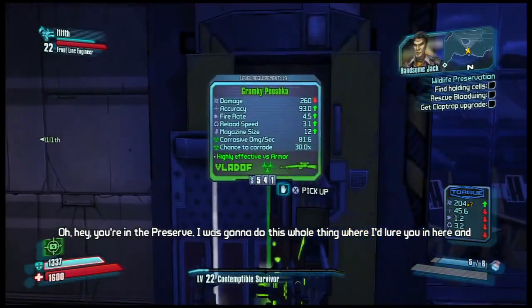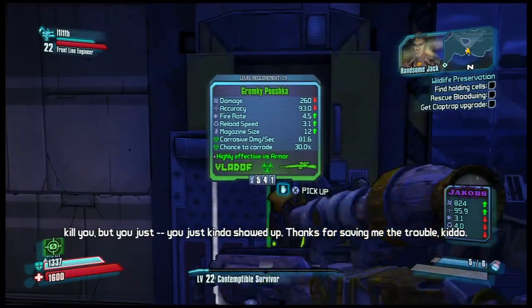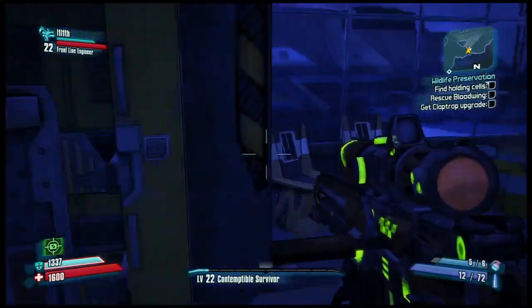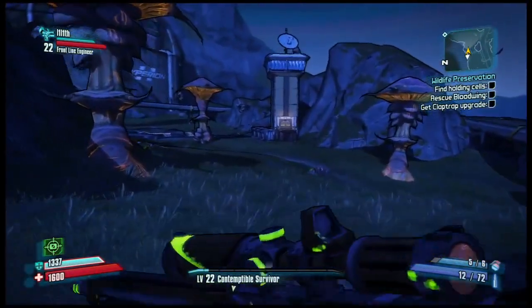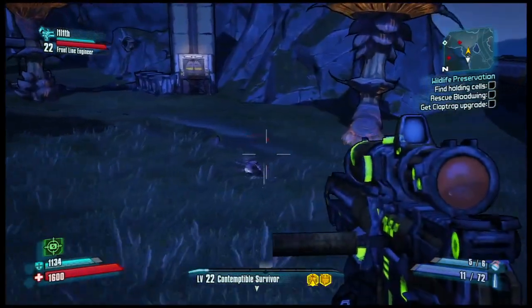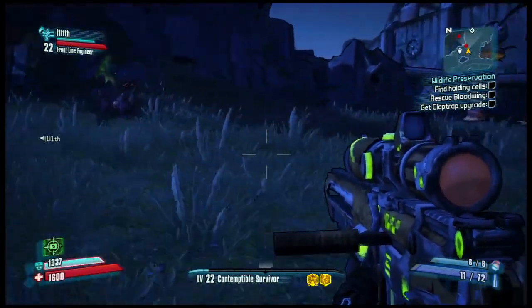This is a neat old Hyperion chest — oh, it's a corrosive sniper rifle. That's actually going to be awesome for Zero, who is a very good sniper character. Corrosive melts armor, and robots are made out of armor, so if you're going into a very robot-heavy area, you're definitely going to want to bring a corrosive gun. Fire is great on flesh. Electric is great on shields. Corrosive is great on robots. But of course, you've got a Jacob sniper rifle and you hit him in the face — critical hit, and they just go down in one shot like that Stalker did.